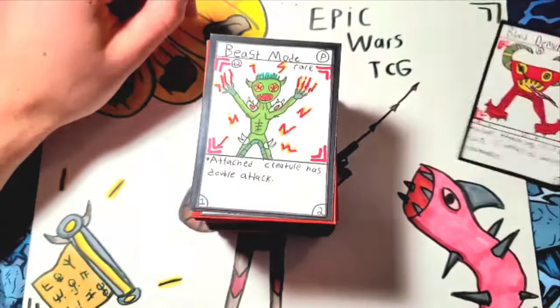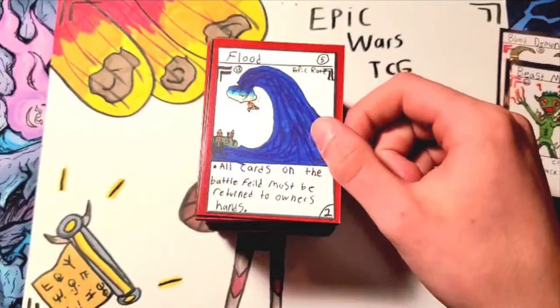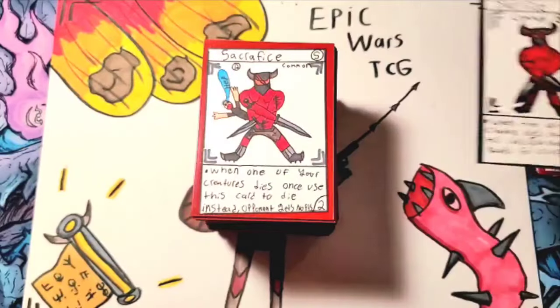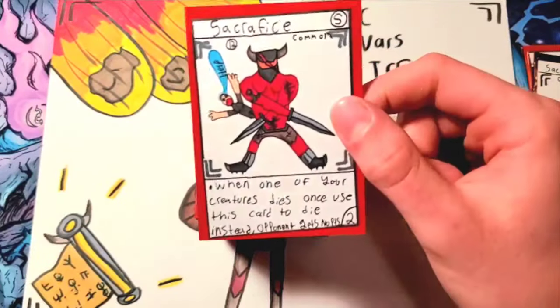So first we got Blood Demon. Beast Mode — I remember this one being super overpowered. The Flood. I feel like everyone has some sort of Flood card in their game. Got Sacrifice. Some of these have two versions because I went back and remade them.